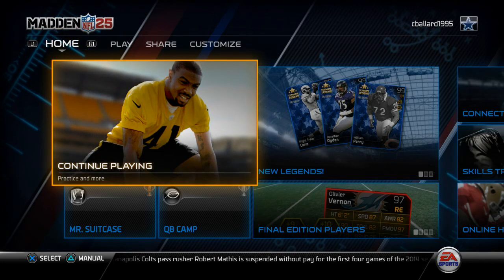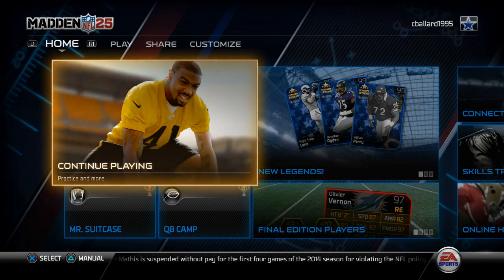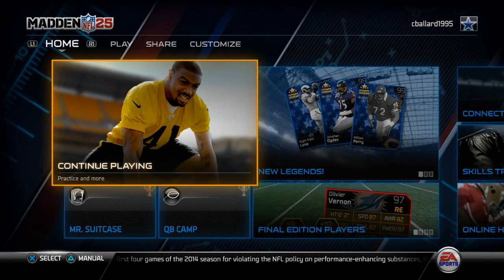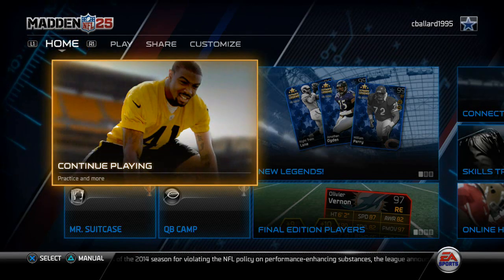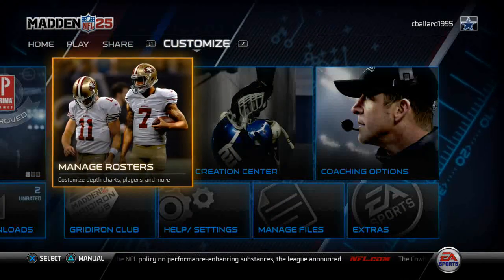For the example today we are going to be basing our custom audibles out of the Atlanta playbook on defense. It's my personal playbook that I like to run, but obviously you would want to do this for whatever playbook you are going to use. What you want to do is load into the game and then hit L1 one time.